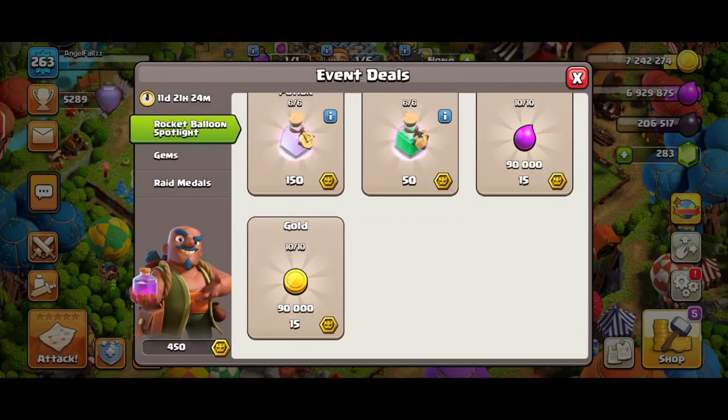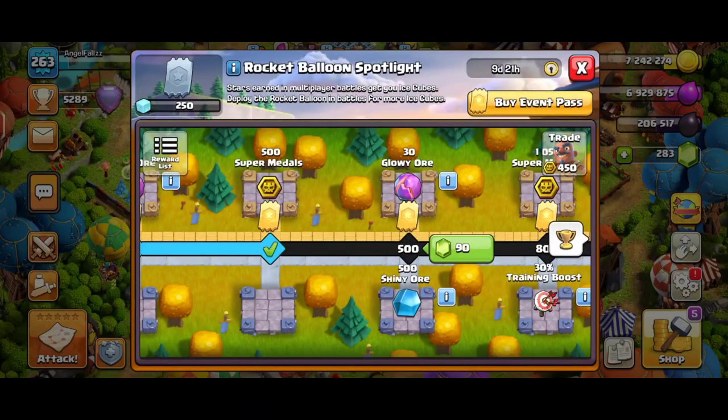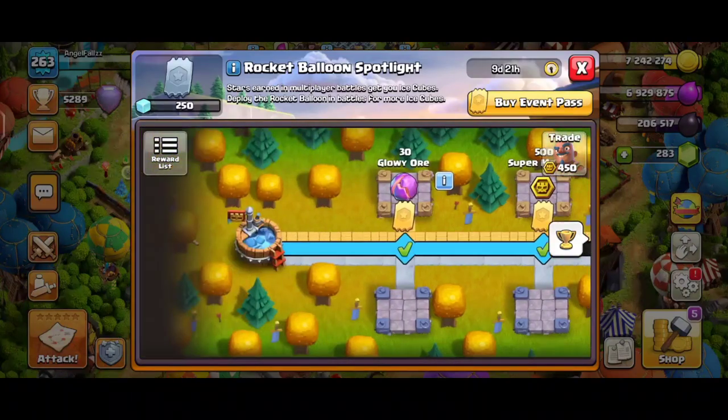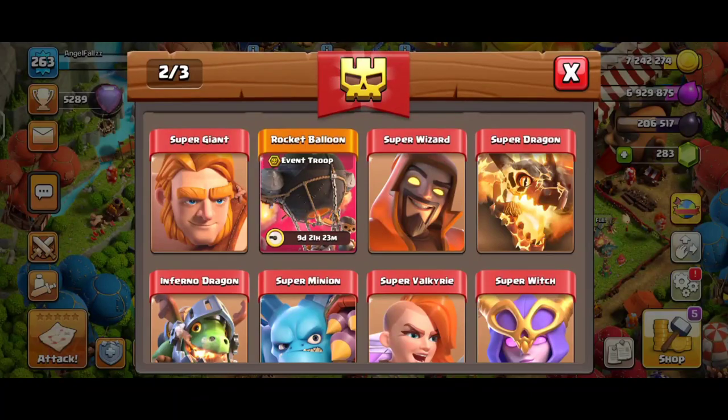I forgot to explain how to get medals — we can get stars in multiplayer battles to get ice cubes. Based on the previous events like the dragon event, getting two stars gives more ice cubes and getting one star gives 150 ice cubes, and the same system applies here. Also, deploy the Rocket Balloon in battle for more ice cubes. You can see that I got it — it is valid for nine days, 21 hours.